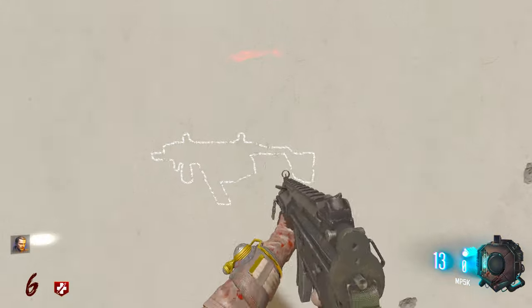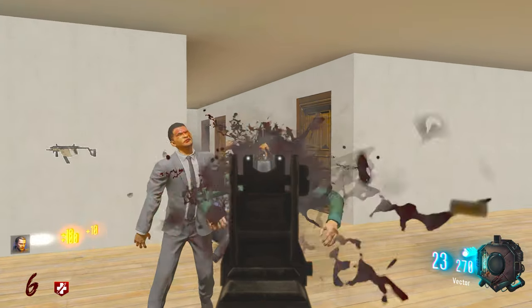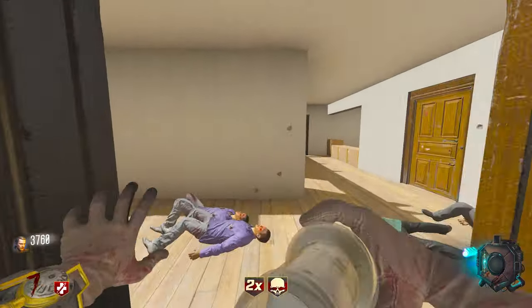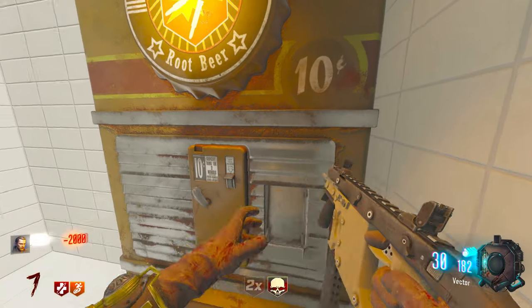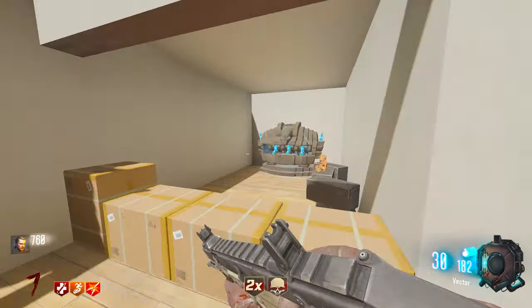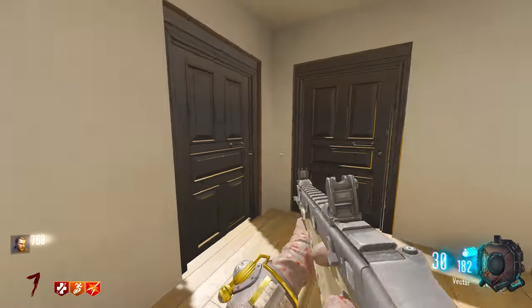I need a different gun. The Vector? Yeah, I'll take this — the Black Ops 2 gun, let's go. Stamin-Up, let's go, but I don't think I'm going to need Stamin-Up right now. Double Tap — I'm going to need that. Is there a Quick Revive anywhere? That's what I really want to know. We know where the Pack-a-Punch is now — it's right here.